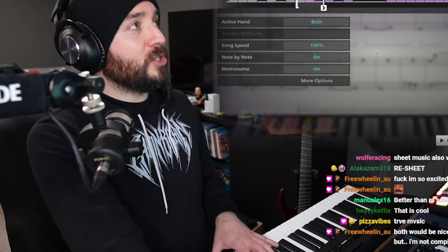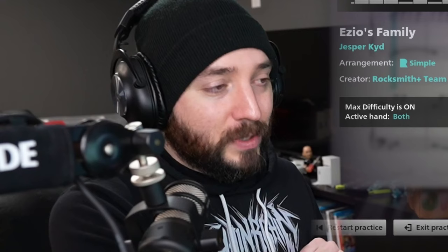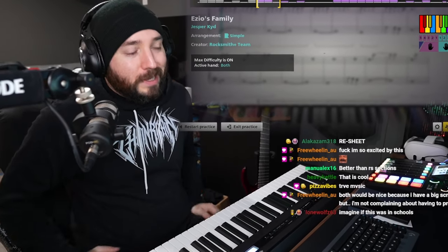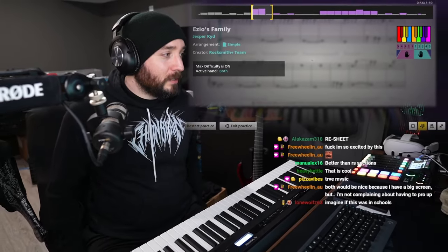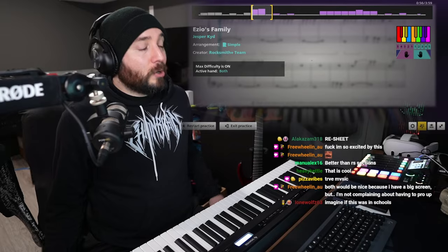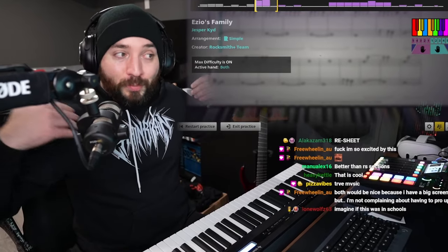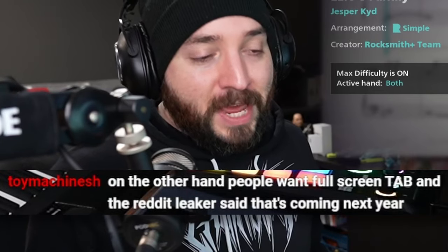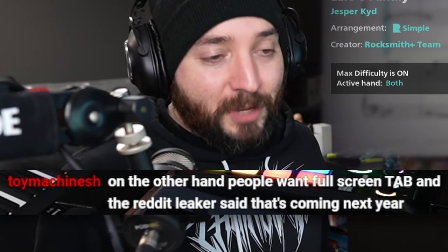You can set it so it only goes to the next note if you actually hit the note itself. My question was does sheet music work with the riff repeater, and it looks like we do have functionality here. When you're playing guitar in Rocksmith Plus, you can have the chart and the tabs, but you can't have sheet music and the actual Rocksmith chart simultaneously. It would be nice to have both. I think it would be nice to have sheet music also with the Rocksmith tab. On the other hand, people want full screen tab mode, and the Reddit leaker said that's coming next year.